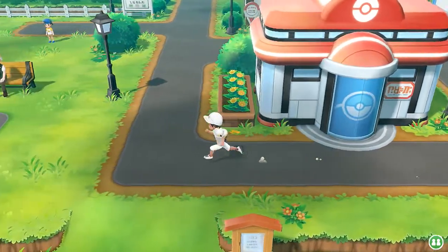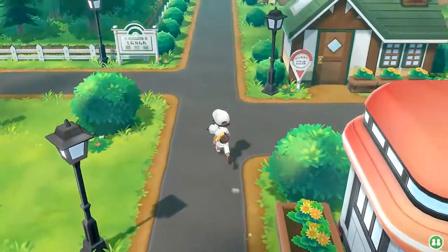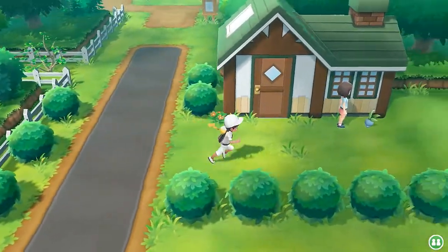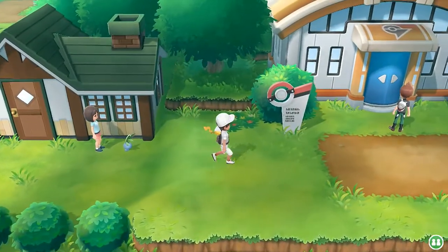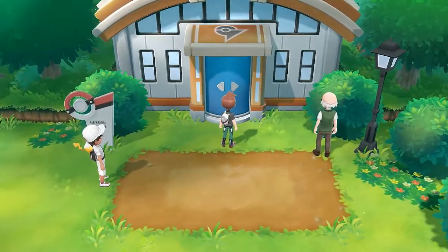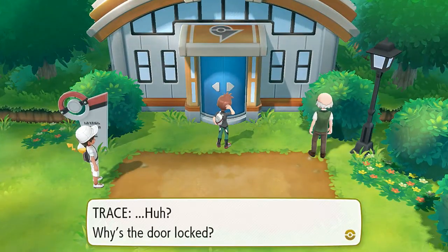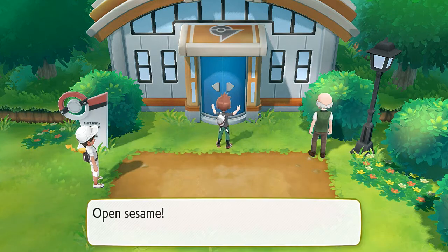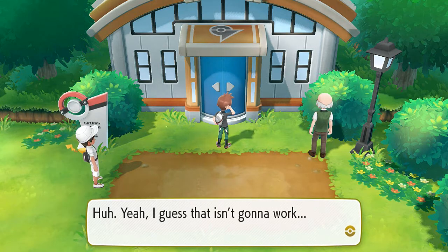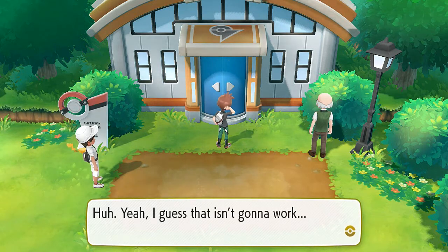Alright, let's go ahead and move on right here and see what else we can actually do. The next thing we need to do is just one more thing, and that is a gym badge. When we started this whole game off, of course the gym was closed. Look at this - why is the door locked?